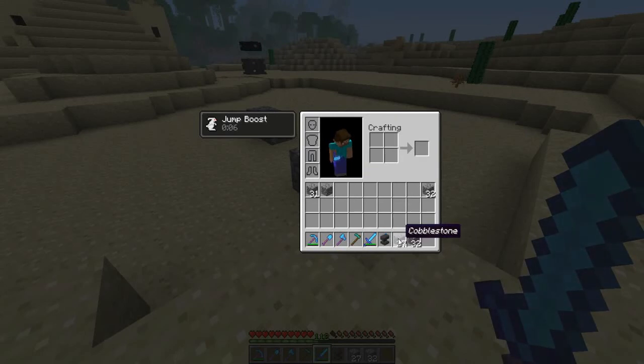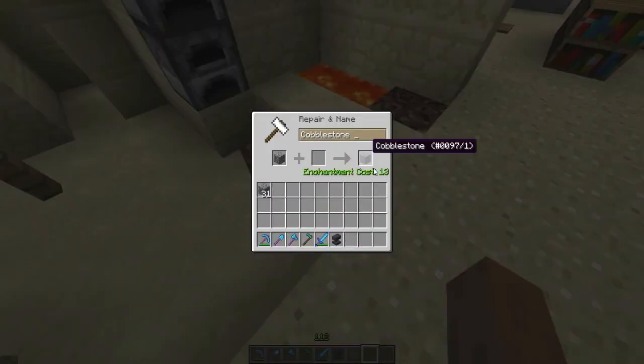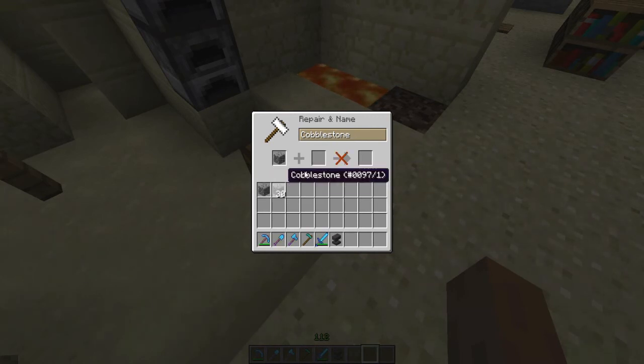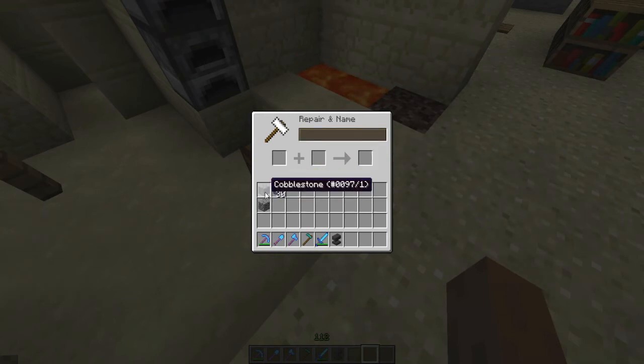What was new and changed in 12w41b is you can now rename any item. These are silverfish blocks — if I tried to rename this one it'd be 13 levels, and if I tried to rename one of these it's nine levels. If I rename it and then rename it again, these should both be 13 because I accidentally renamed that one twice.